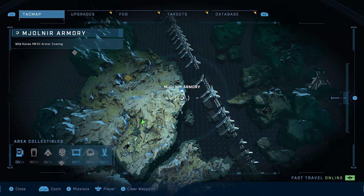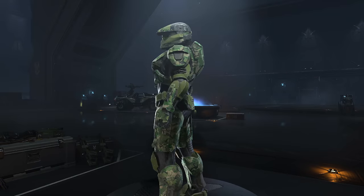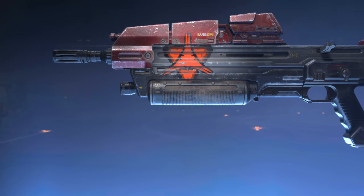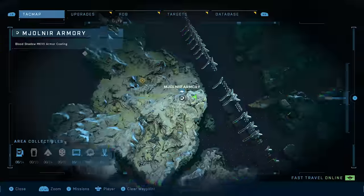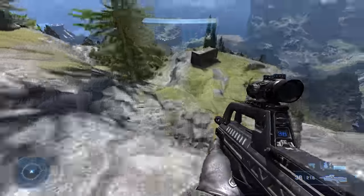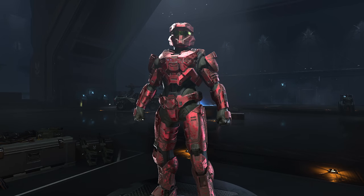From there, wander south to the crevice in the same mountain where another locker hides the Wild Coven MK V2 armor. Also down south, you'll find a locker at the base of a waterfall with a Banished weapon emblem inside. The mountain is something of a treasure trove — there's yet another locker just around the corner on the western side, sitting on a cliff overlooking the north area of the map, containing the Bloodshadow MK V2 armor coating.